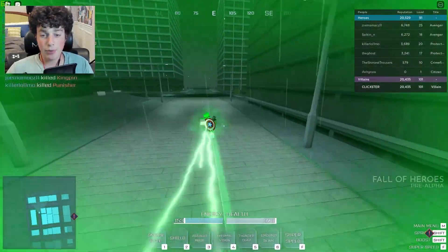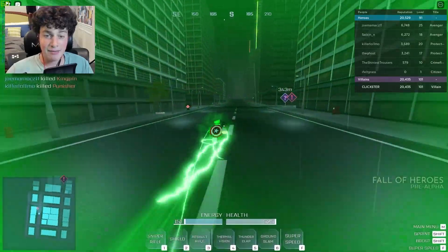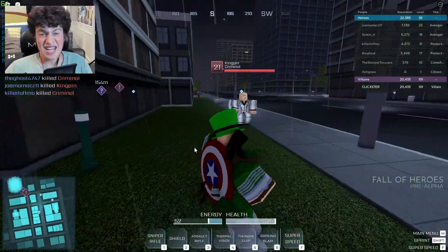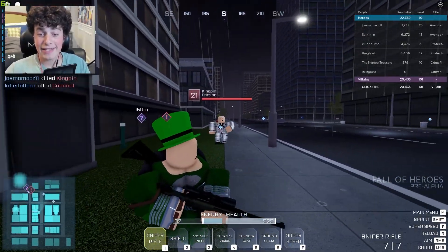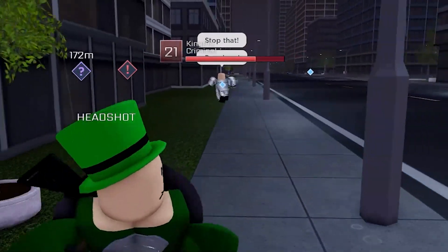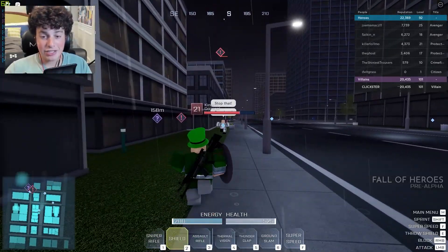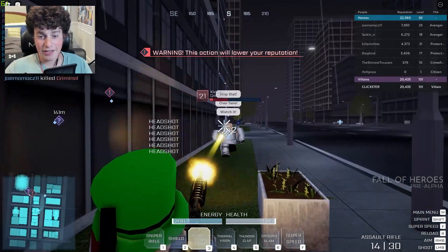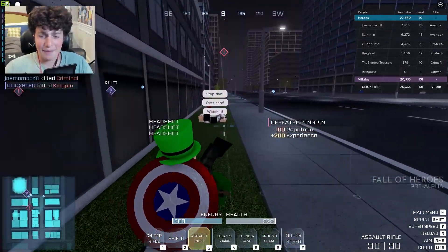If you want to see the new people added to the game, they did add Kingpin and Punisher. Over here for example is the Kingpin. It kind of does suck that I am a villain right now, but he doesn't take any fall damage at all. He's just so big and I think it makes sense — it's a really cool detail. He definitely is the strongest NPC there is, but he's not even gonna attack me because I'm a villain.